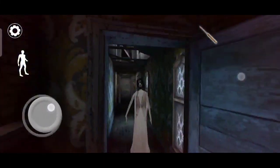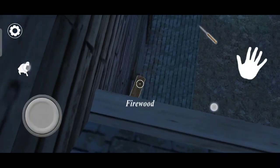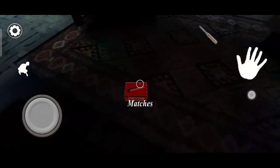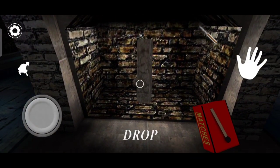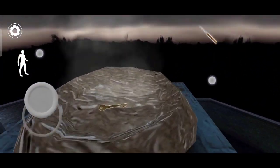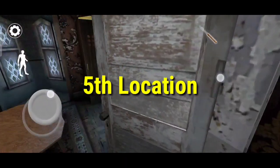Come on the roof, sit here, and you will find firewood — take it. Come to this room and place it here, then light it with matches. Now go on the roof and check in the nest — you will get the safe key.